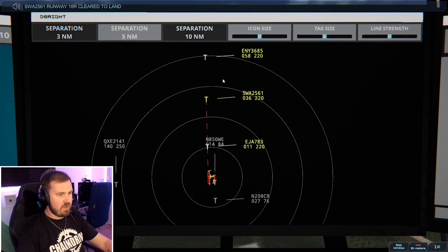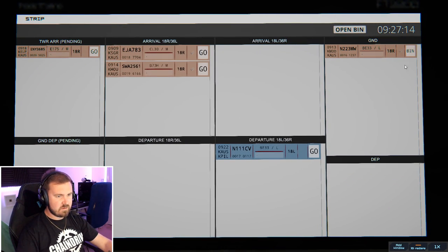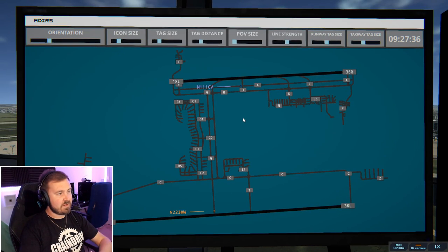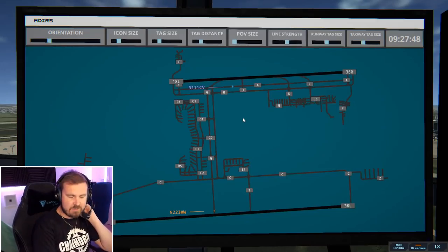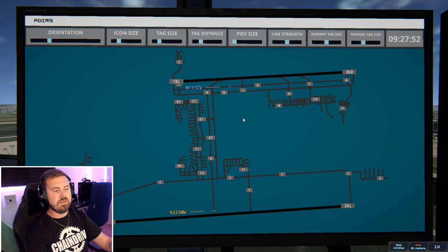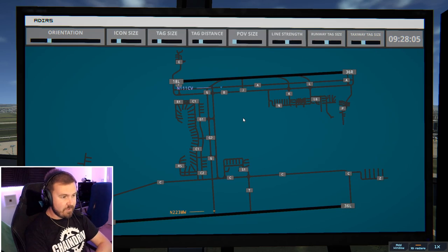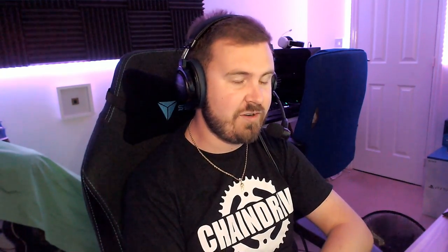Southwest 2561, runway 18 right, cleared to land. Got Envoy 3685 behind them as well, an Embraer 175. Mike Whiskey's just getting off the runway. I think that just about sums it up — I know it's another pretty short episode for a first look at an airport, but honestly they're not that busy, these sorts of airports. But they're really good bread and butter for a game like this because it'll be somebody's local airport somewhere. It's great because this is the sort of airport you need — it gives you practice at controlling somewhere that's not overly stressful but busy enough to keep you entertained. I think Feel There have chosen a really good airport. I'm going to leave it here — I hope you've enjoyed it. Thank you very much for watching. Go and get this airport for yourself because it will be very good fun. Thanks very much for watching, and I'll see you in the next episode.